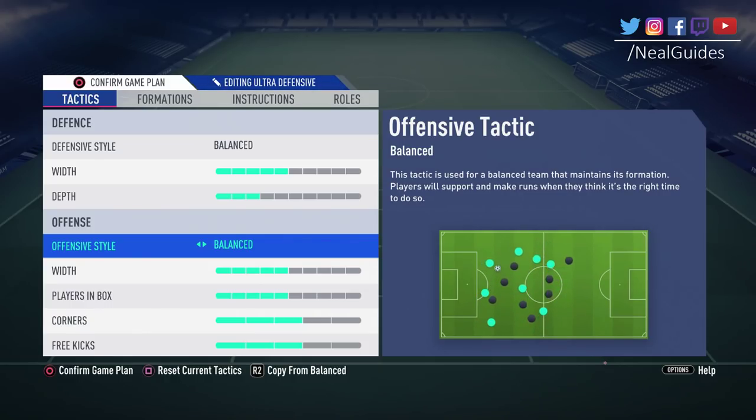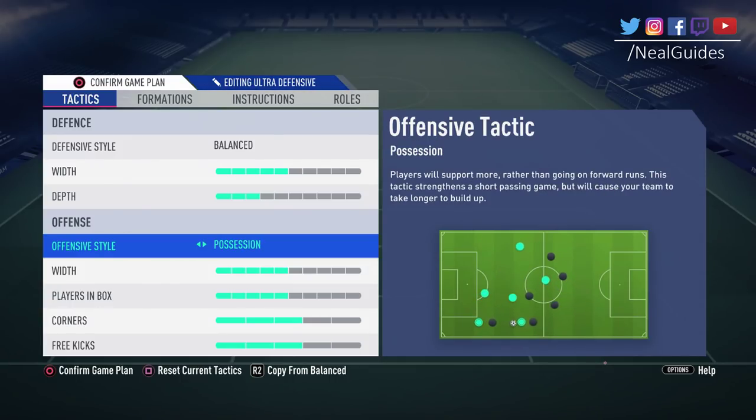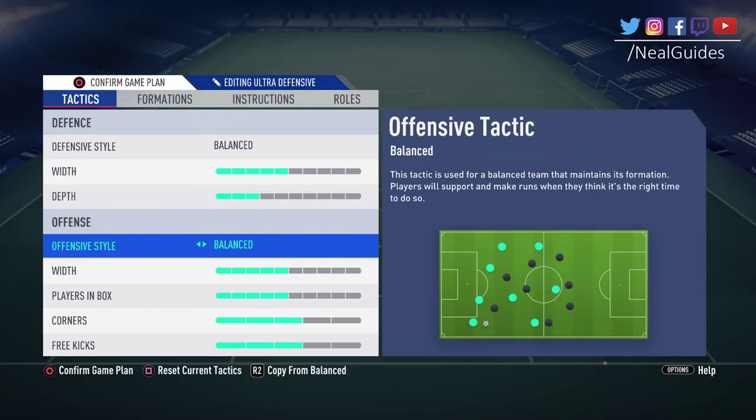I would personally recommend balanced — it's kind of the go-to unless you play a specific way. Try these out; you know yourself. One person watching this might use long ball and L1 one-twos in behind, while another might play possession and pass around waiting for the perfect chance. The key is you don't want to just copy someone else's formation.